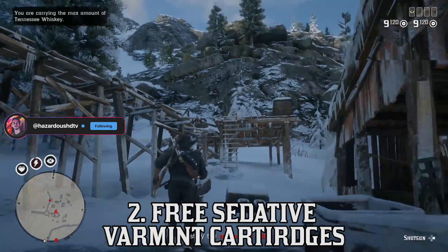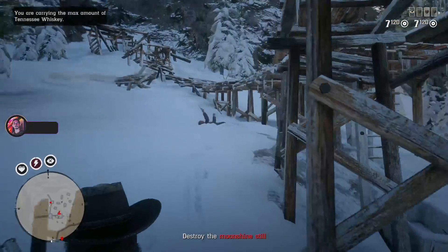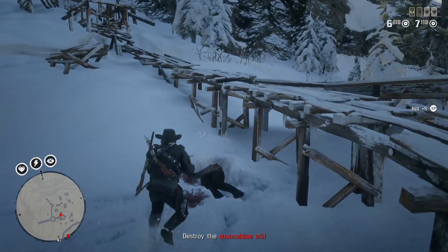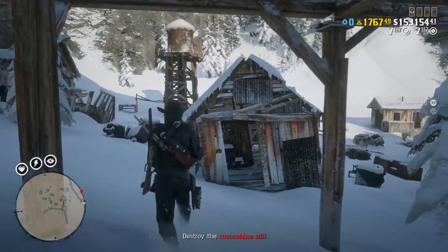Next up, you can get a reward for free Sedative Varmint Cartridges. This is most useful for ranking up the naturalist role, but if you already have max level, you can use these on legendary animals to stamp your rare animal field guide collections.